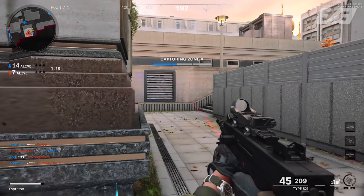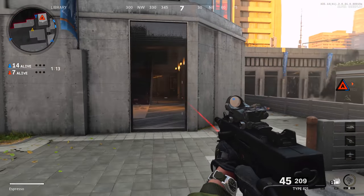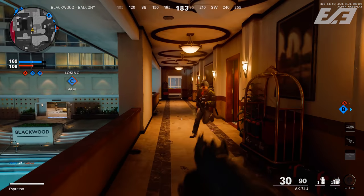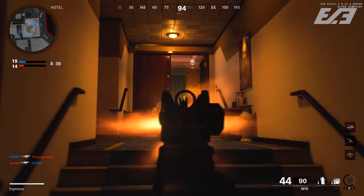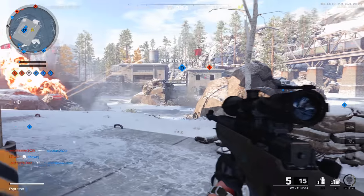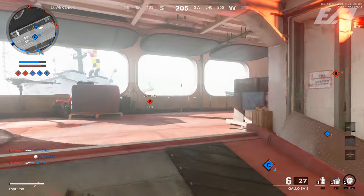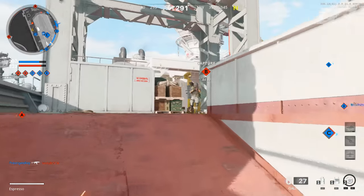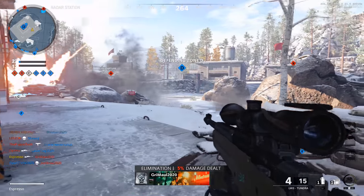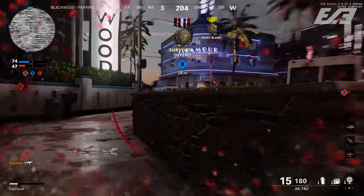The weapons on offer in the alpha are a decent number. For rifles we have the XM4, the Krig 6, and the AK-47. SMGs: the MP5, Type 821, and AK-74u. Tactical rifles: the M16 and Type 63. LMGs: the RPD and Stoner 63. Snipers: the LW3 Tundra and Pellington 703. Pistols: the 1911 and Diamati. Shotguns: the Hauer 77 and Gallo SA-12. And the launcher: the Cigma 2.